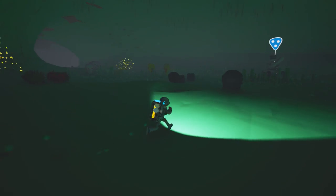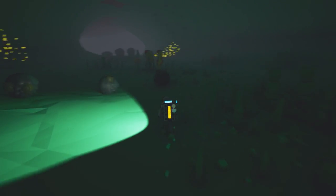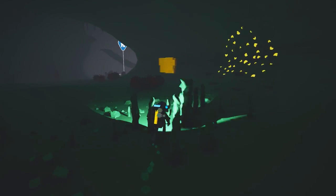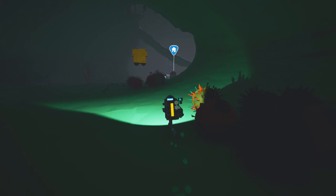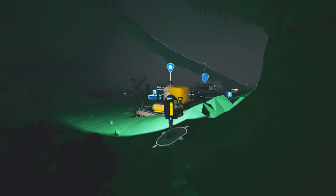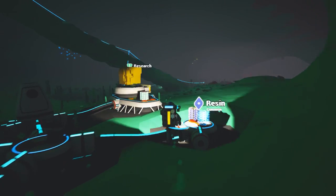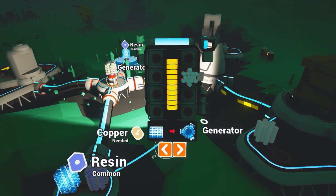I do need another resin though - very unfortunate. There's another research cube - always stop and get your research. Getting every element of the game is one of the biggest parts. Now that I have the spaceship I have way more storage on moving planets, so I can decide what I want to take. Sorry if I'm losing my voice - it happens, you can't really stop yourself from losing your voice.